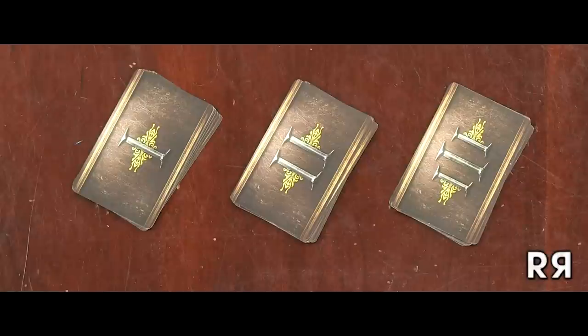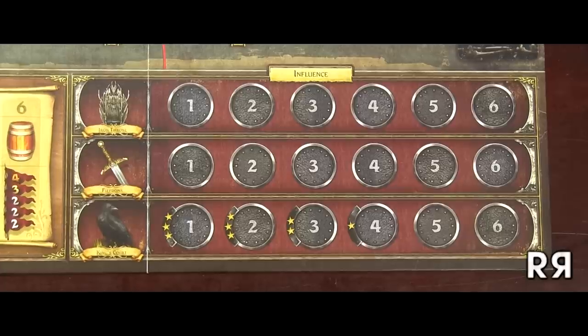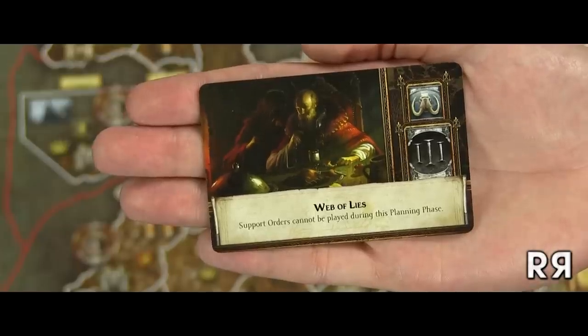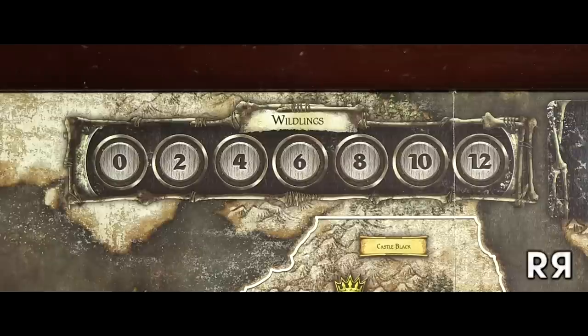Each round, three new cards are drawn called Westeros cards that create temporary new rules. For instance, players won't be allowed to play certain orders, or bidding on the influence tracks will begin immediately. Or nothing will happen. Along with this, each card has the possibility of including a Wildling icon, which advances the Wildling track one space.